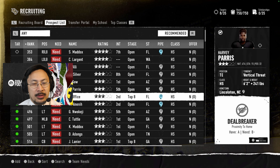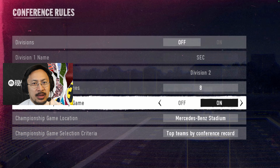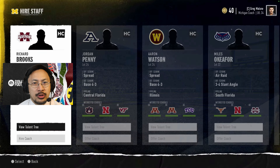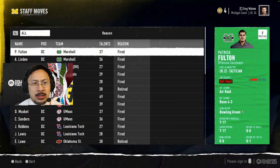The interface looks clean — everything that needs to be conveyed is conveyed in an intuitive way. The text is readable and colors are used to communicate meaning, but I like that color is not the only communicator — there's text as well. Custom conference alignment is a nice feature to have. From what I've read on Reddit, coordinators you hire have their own progressions — you can't choose what skills they develop; they progress independently, creating more dynamic progression.